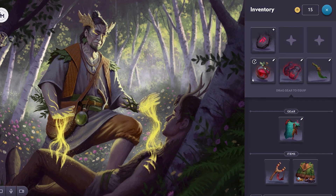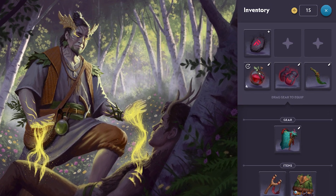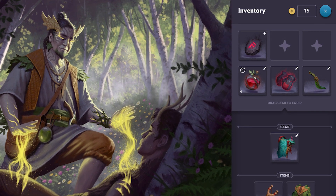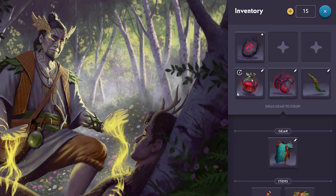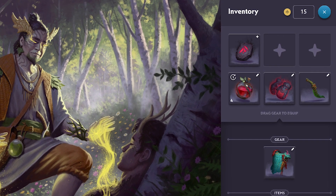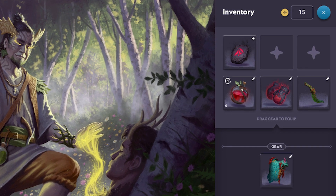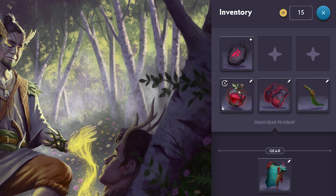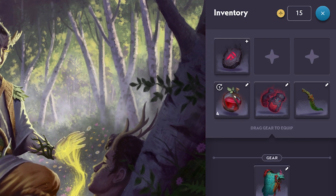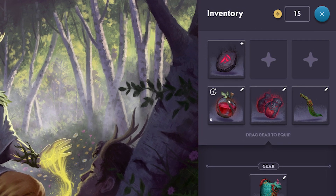First up for this update is stackable consumables. You'll see me using the Curative Cordial here — that's our potion. It heals for 15 HP. Currently, if you're playing the game, you really only have six inventory slots: three for items and three for gear. Those inventory slots aren't growing. But we wanted to make sure people could stack up consumables and carry a lot more potions than just one. If you want to heal in combat and maybe don't want to use the self-heal, which doesn't heal for as much as the Curative Cordial, you might want more than one pot. Currently, to do that, you have to occupy multiple inventory slots.